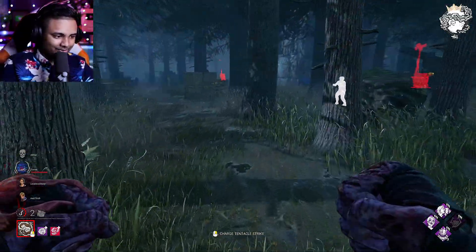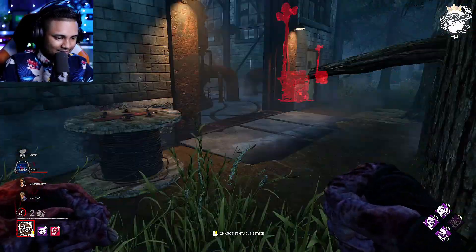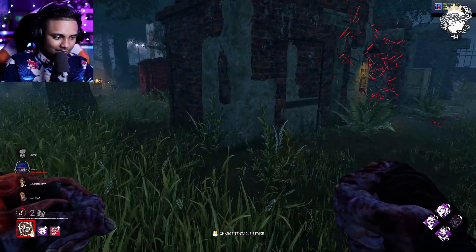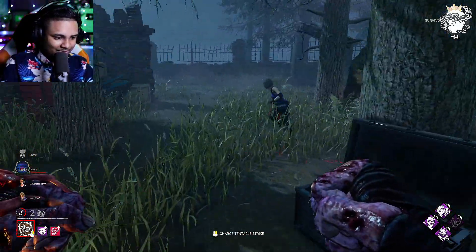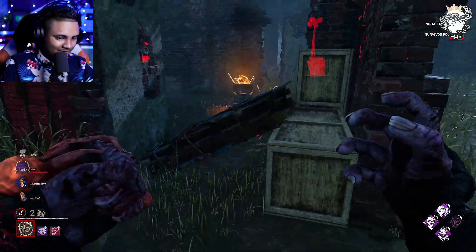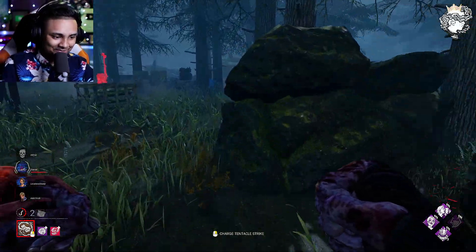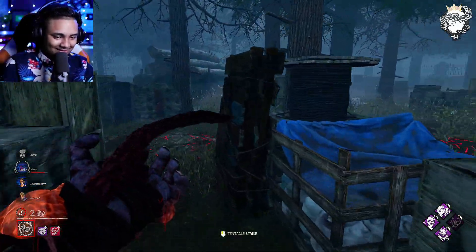I'm going to leave her on the floor because she probably has Dead Hard and I don't want to risk it. The zombie's chasing somebody. Hello friends. Miss Jill — where are you running to? She has a pallet here, we'll get the easy hit on her. You can also break the pallet while moving — that's what I also like about this killer. You can continuously move while breaking things or hitting survivors. It feels so satisfying. Something about that just makes me happy.